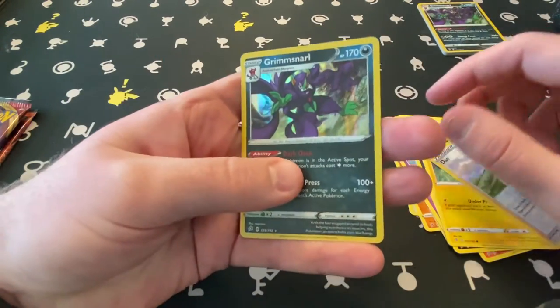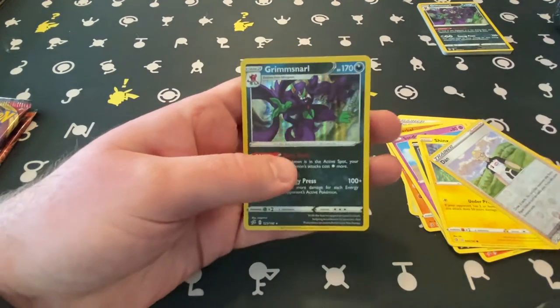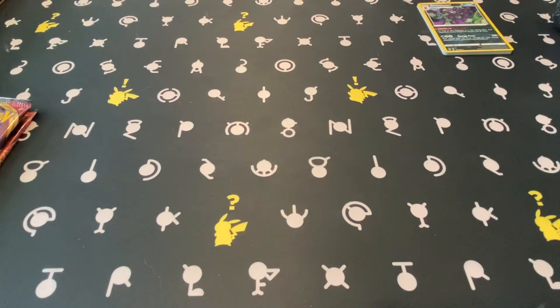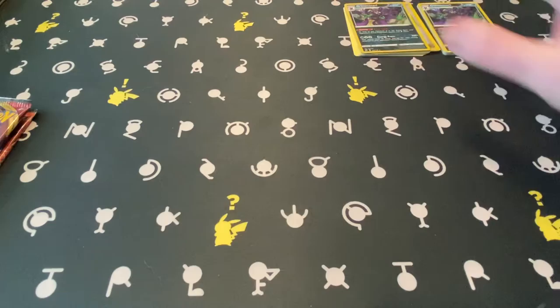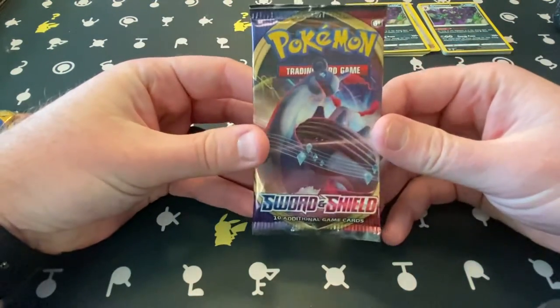Another identical hollow Grimmsnarl. What are the odds? Can't be that great. Back-to-back hollow Grimmsnarls. Moving into Sword and Shield base.